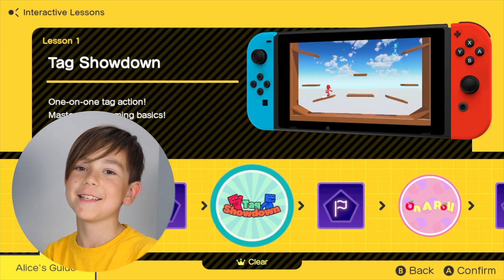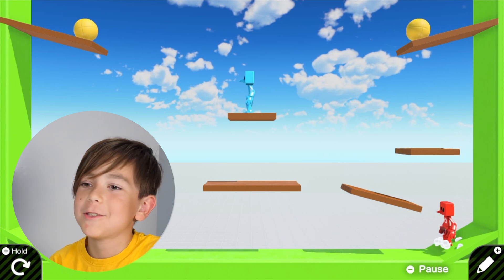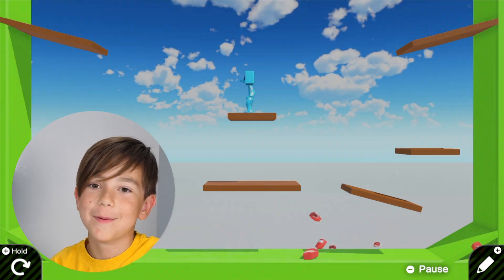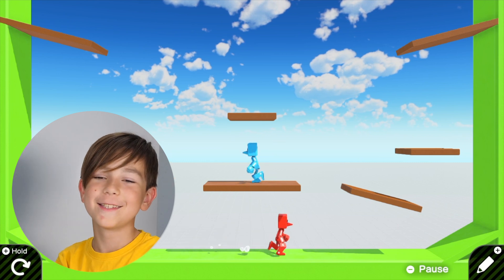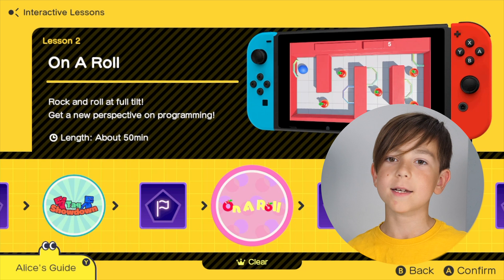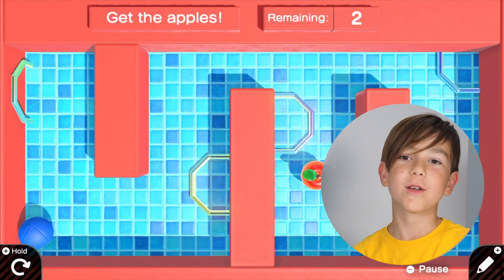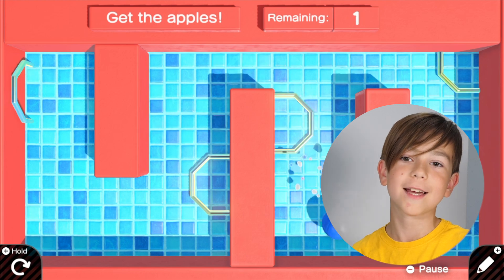In the first lesson you create Tag Showdown, a game where you have two characters and you play Tag. You need to avoid the obstacles which are rolling balls. In the second game, On a Roll, you tilt your Nintendo Switch to make the ball roll and you need to collect the apples.